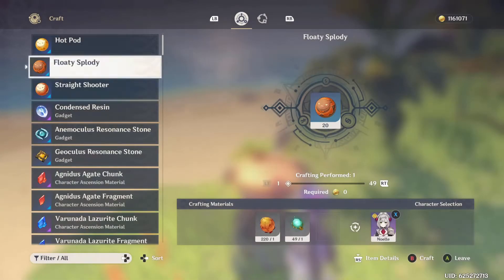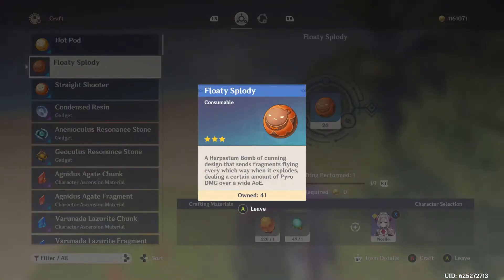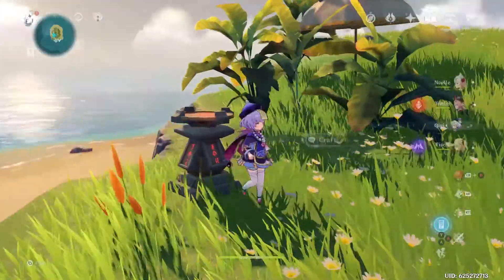Each one of these does three different things. Hot Pods are basically for busting Kyro shields. Flotty Splotties can do a lot of damage to multiple enemies — great for taking out groups of four or five, especially if you have a shield character to round them all up. Straight Shooters are a direct arrow shot that does a lot of damage — basically a one-shot kill as long as they don't have a Kyro shield up.